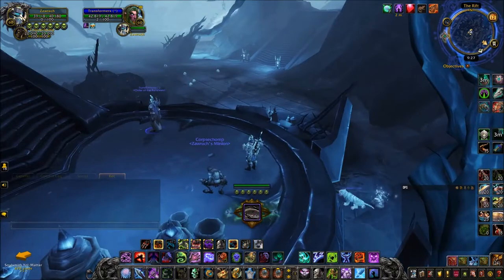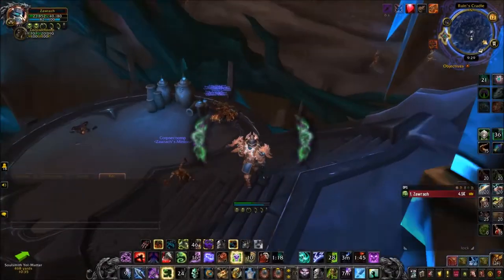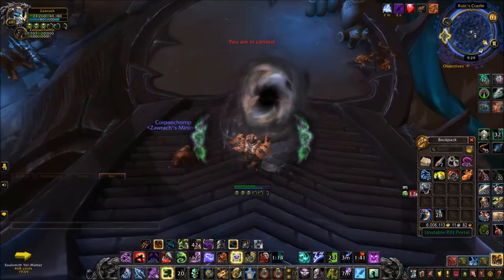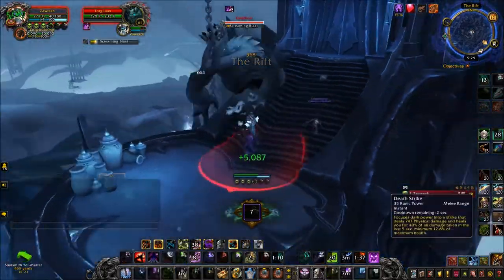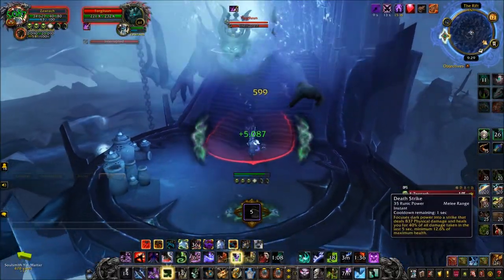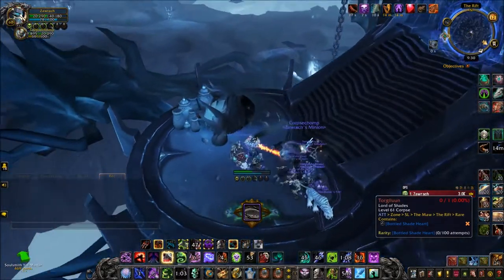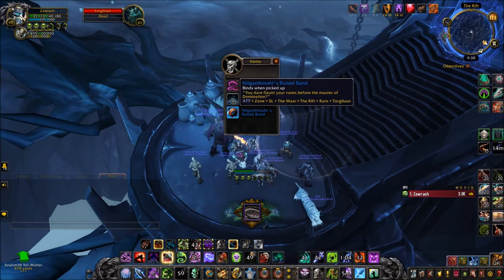Torgaloon is not always up, which is where the 15-minute timer on your Rift Key comes in — you could be waiting the whole time and he doesn't spawn. I used my Rift Stone to enter exactly where he spawns, and there he was straight away. Importantly, this is an easily soloable rare — you could solo him extremely easily, it's not that difficult. Kill him and you have a 100% chance to obtain the Ruined Band.